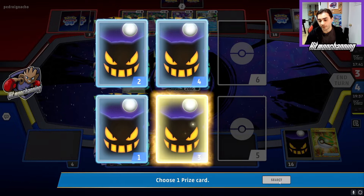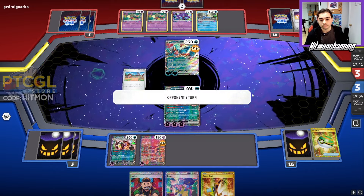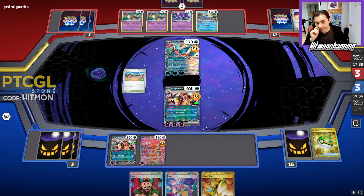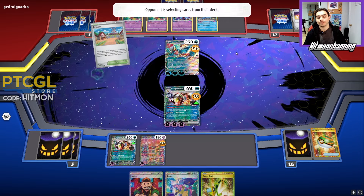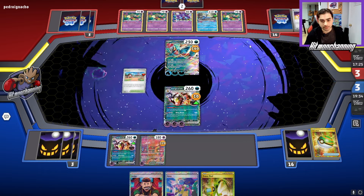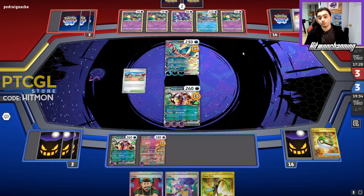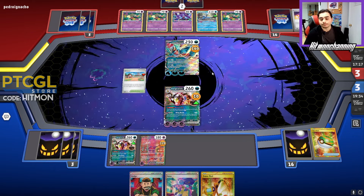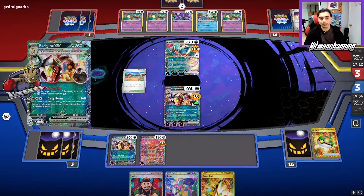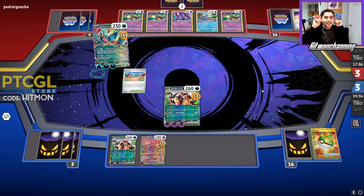Super Rod is pretty solid too. Because next turn they can obviously go for the Roaring Moon — they'll need to find a Boss or something like that. If they have it in hand, they have it in hand. Or they can just Gouging and knock themselves out, and we just need to find our Double Turbo to win the game. So we have options here. That Calamity Storm is not going to be able to hit Ferrigarath because of its ability — they'll have to Frenzied Gouging. Which they do. And we read them like a book!